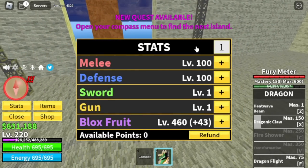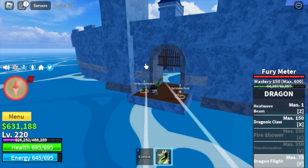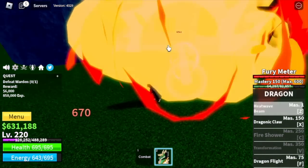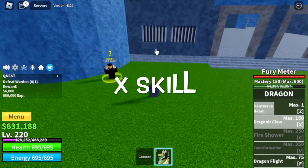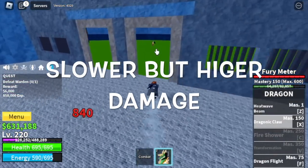For the stats: 100 melee, defense, Blox Fruits 460. Next up is the Prison. We have three bosses here. First is the Warden — we're gonna do wall strat. Take note of using the X skill. Grinding may be slower but you will have higher damage.